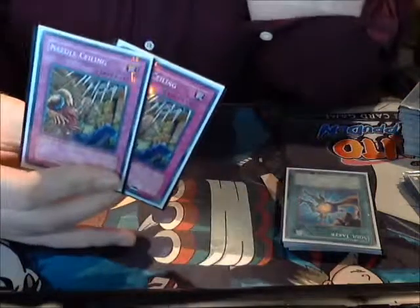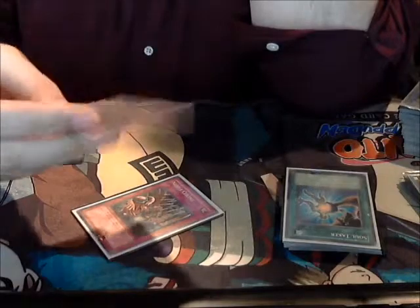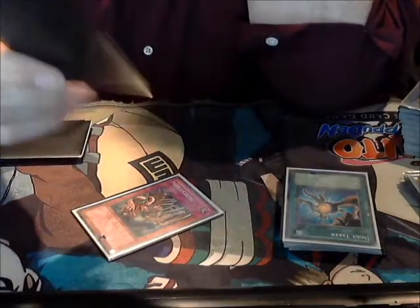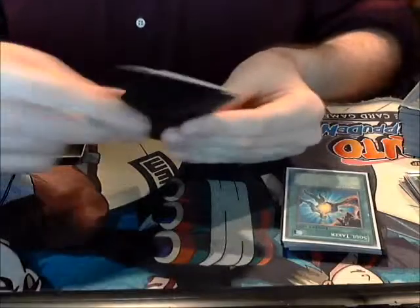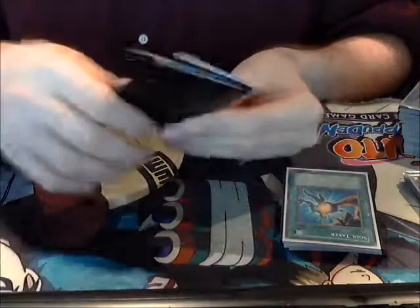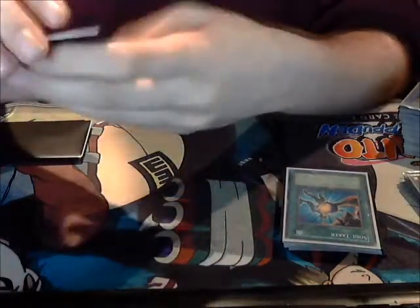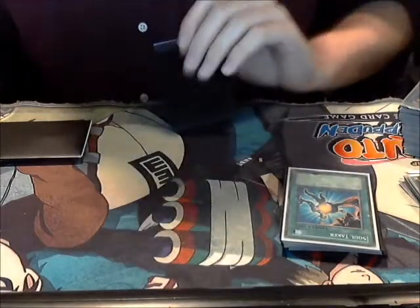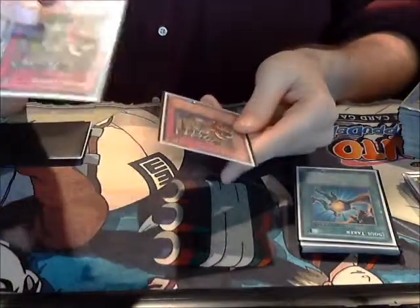These are the cards I switch with Bottomless — they're Needle Ceilings. Needle Ceiling is kind of an ancient card. What it says is you can only activate it when there are four or more face-up monsters on the field, then destroy all face-up monsters. So say you set a card, set go, and they do their Rabbit plays and get like three guys in play — you just Needle Ceiling them and kill all their stuff. Even if you have a guy face-up you can kill your own guy — it doesn't matter. You'll minus two or minus three of them every time with Needle Ceiling.